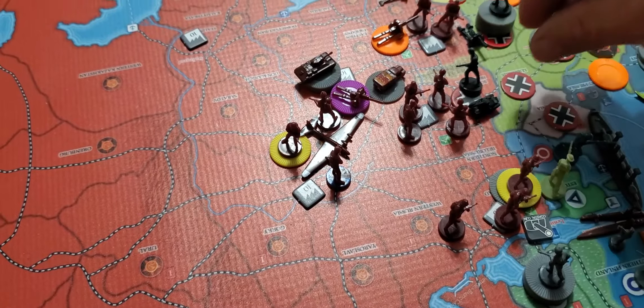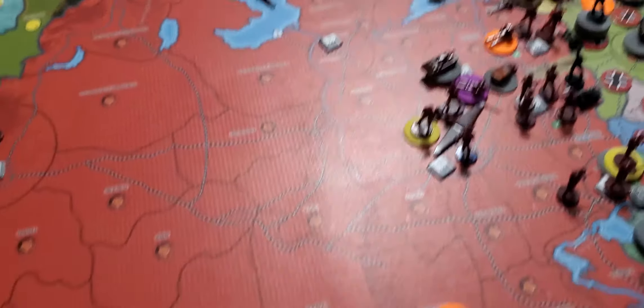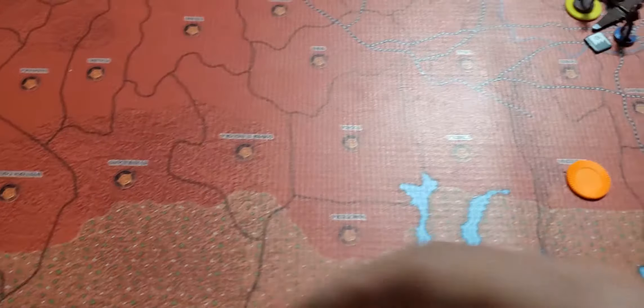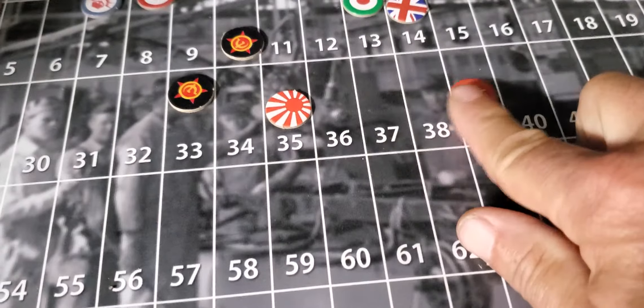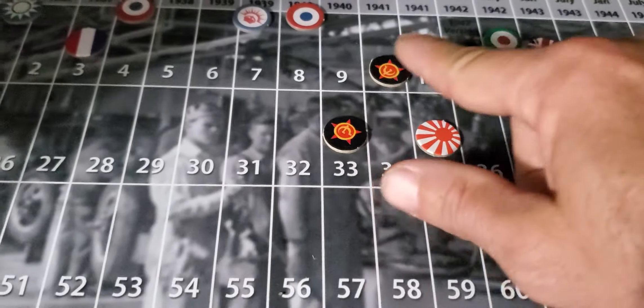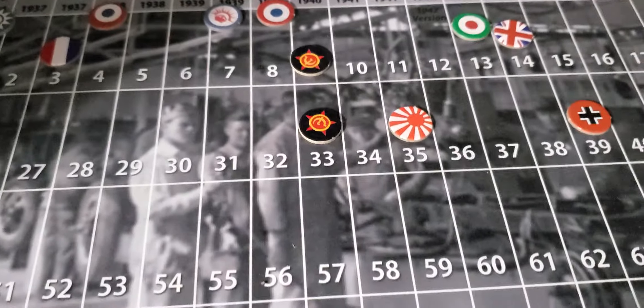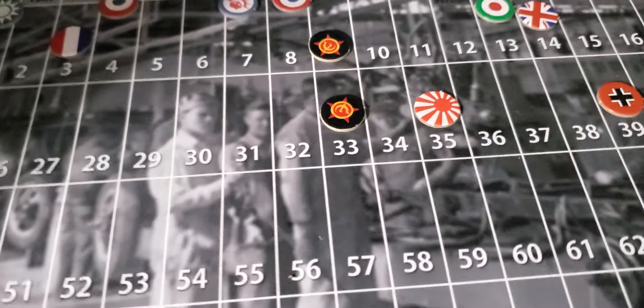We've got an infantry and a light tank now occupying southern Belorussia. Germans will go up one to 39. Russians will go down one — they'll have one less than they did before.